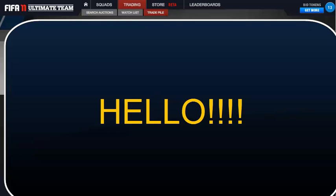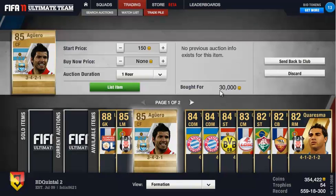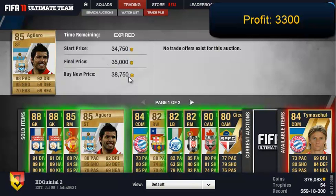I'll show you the deal that I got and then instantly show you afterwards how much it went for, so it'll be easier to follow and more organized. All the players are in alphabetical order, so you'll see my coins pump down a little bit. Also the profit shown at the top I just rounded up to the nearest hundred. So let's begin — the first one is Agüero for 30,000.